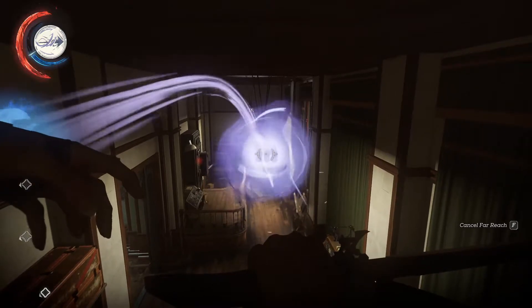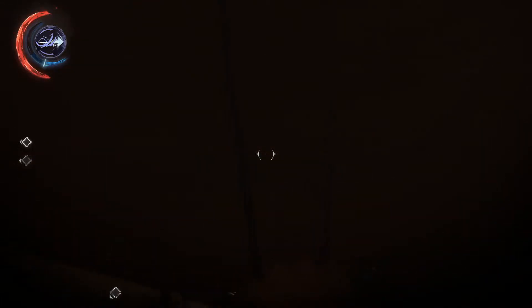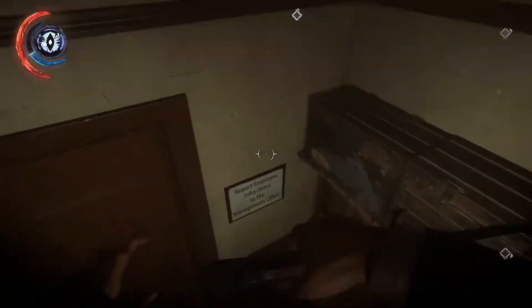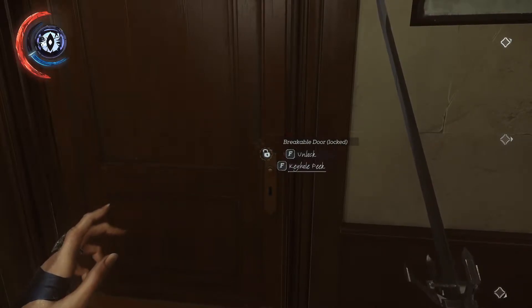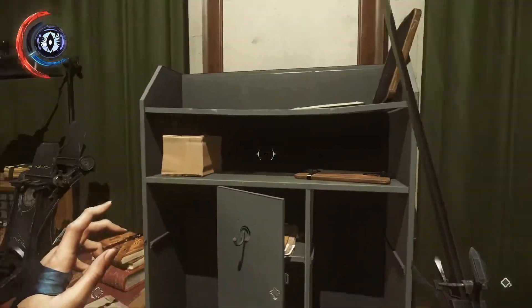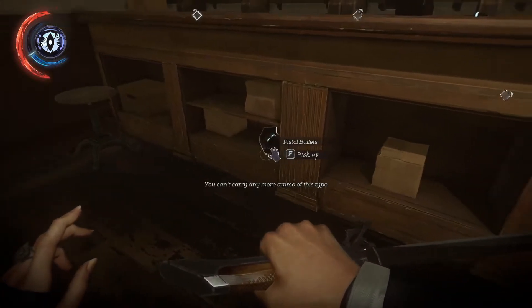I'm just gonna hang about on this. I thought I cut it — I think I'm just gonna drop down. Let's see if there's anybody here. There's nobody, except for dead bodies. I think I'm gonna sneeze. Let's unlock that — wait, I need a key to unlock it on the inside? That's a little weird. Somebody here. Pick up pistol bullets, I don't need that.